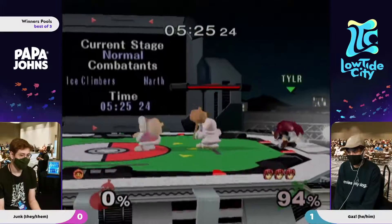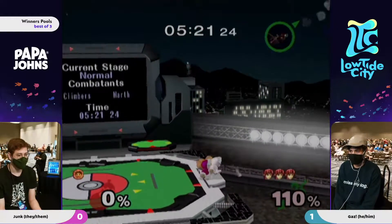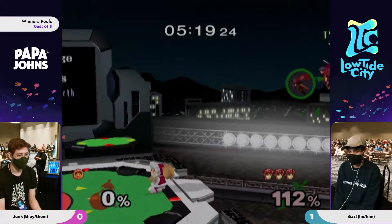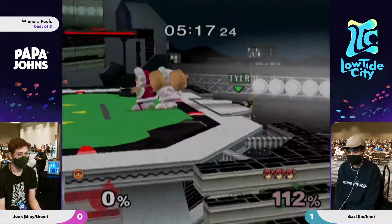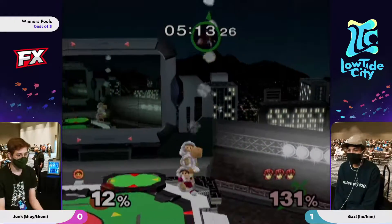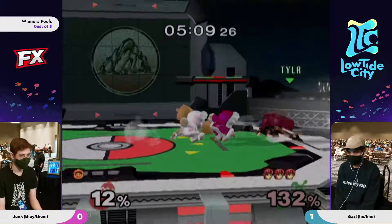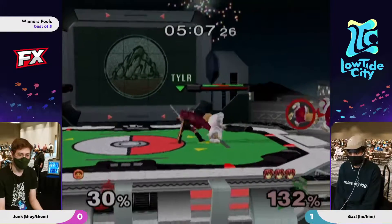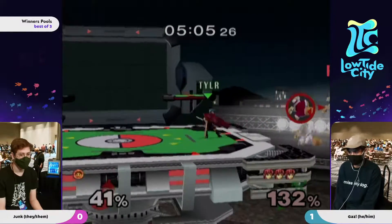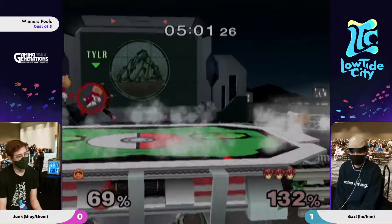Gaz is going right into Junk at the right moments. Junk is unfortunately not responding very well to it. This is the percent where you don't want to down smash Marth - you kind of just want to grab and up smash. That's a good edge guard - that's the slip hog. That's one of the very good edge guards versus Marth in general, but that one was just not in the appropriate timing for his recovery. That's a dead Nana - he did a Nair instead.